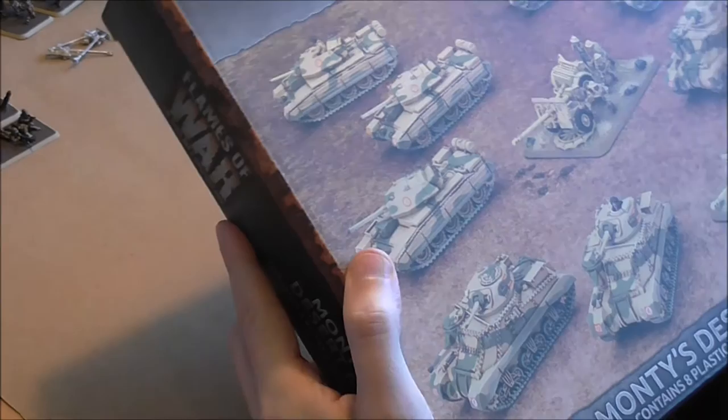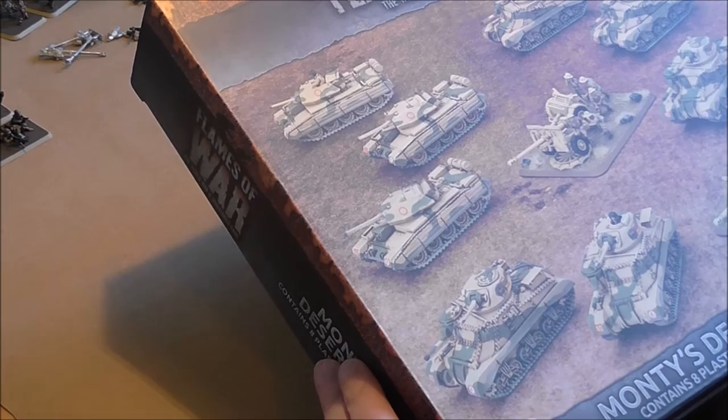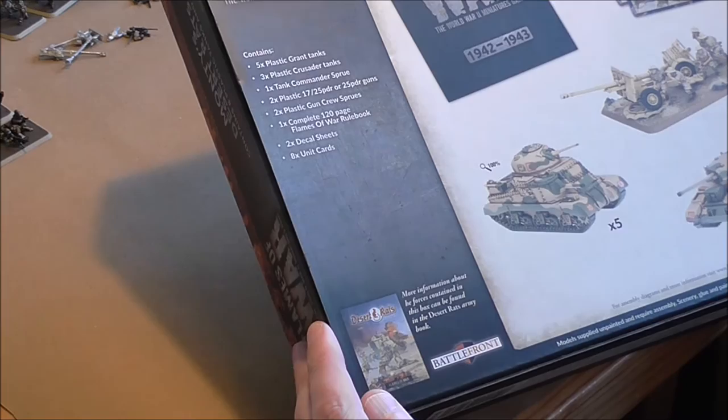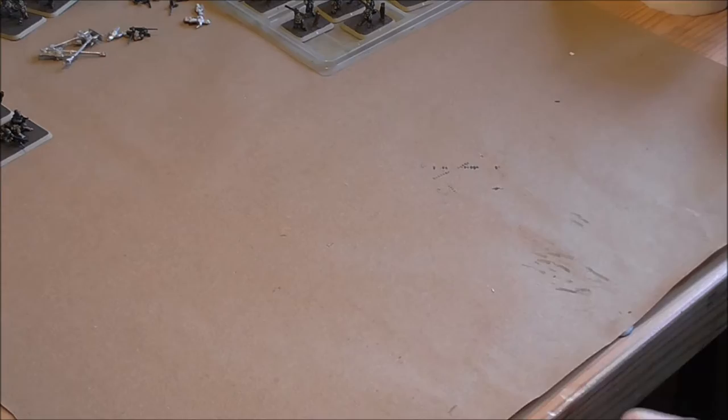So, Monty's Desert Rats. Once again, just as the Rommel box set goes, this is a right sturdy package, nicely presented, though emphasising the £17 as your gun option. Maybe if that's what you want on your list, but I think the £25 is much more the classic option. And there's the reverse, just telling you what's in the box. Nice presentation, put a bit of effort into that and it's a nice sturdy box.